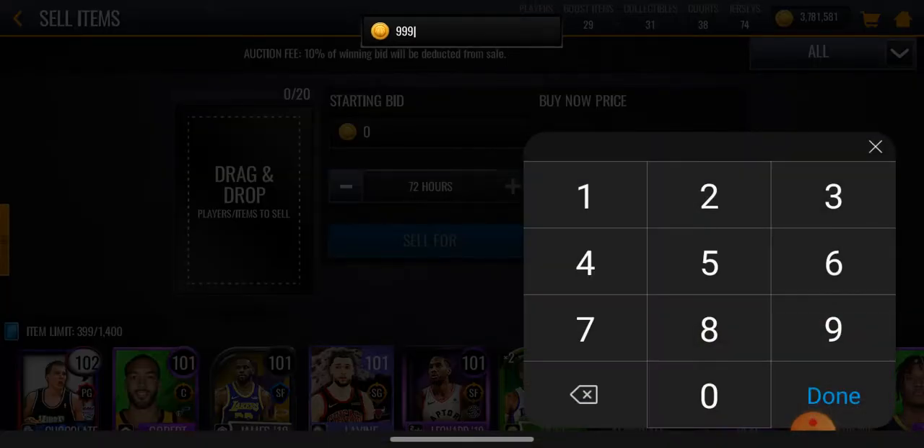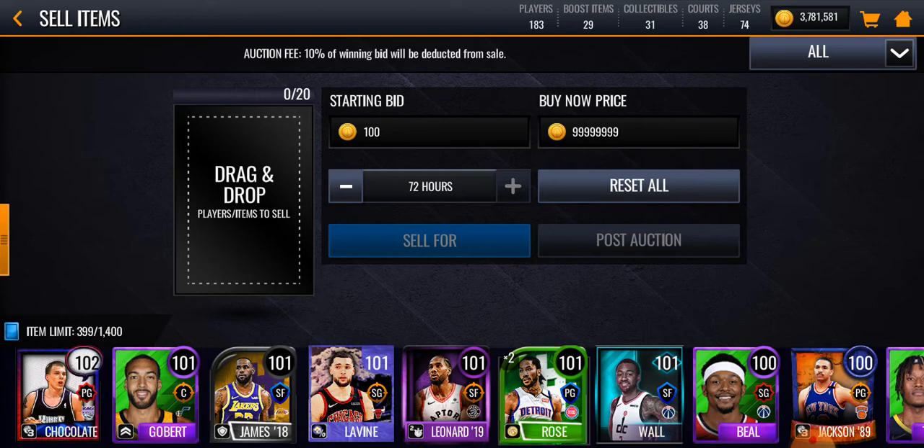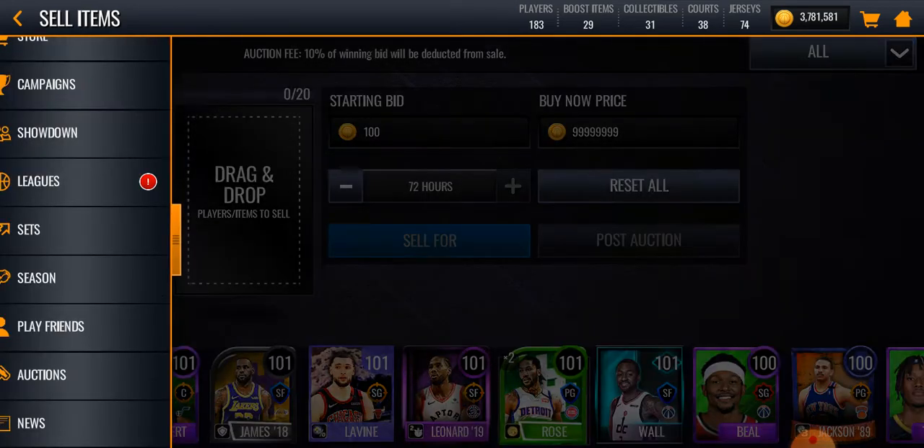Then you're going to go 99999 — max out the buy now price. Starting bid: 100. You will sell it every time and it will make you a fortune.